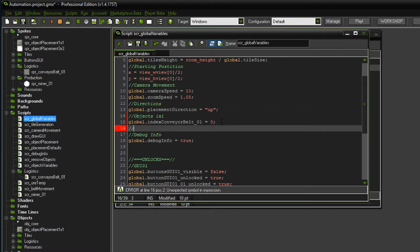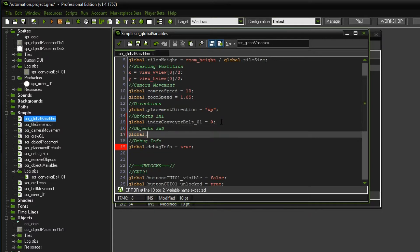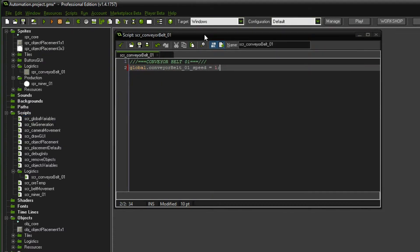And we want to have another title here: objects_3by3. So here we're going to set all these indexes. The index miner01 is actually also 0 if we are thinking object_placement_3by3. So that seems to be good enough. Let's save this.